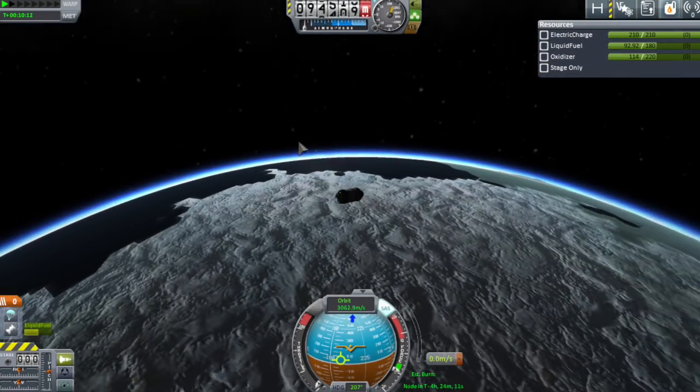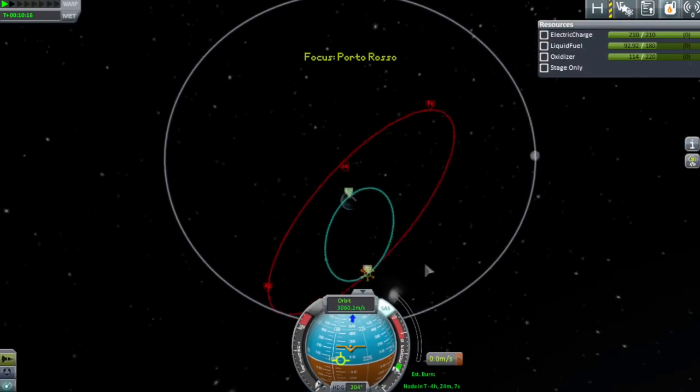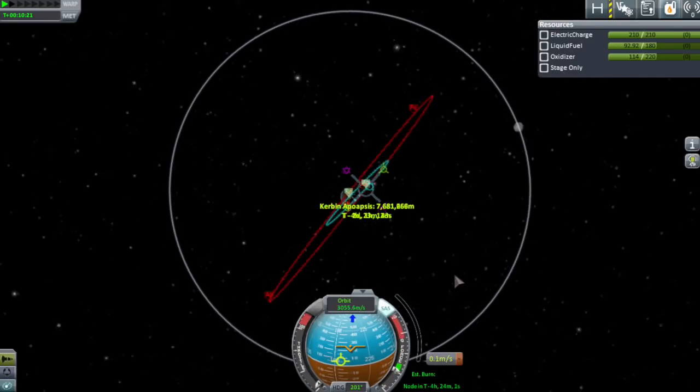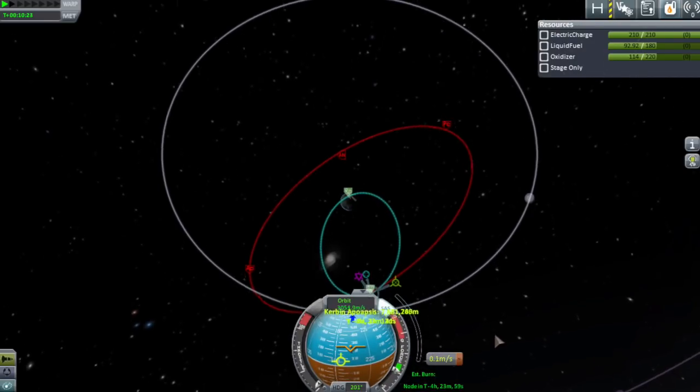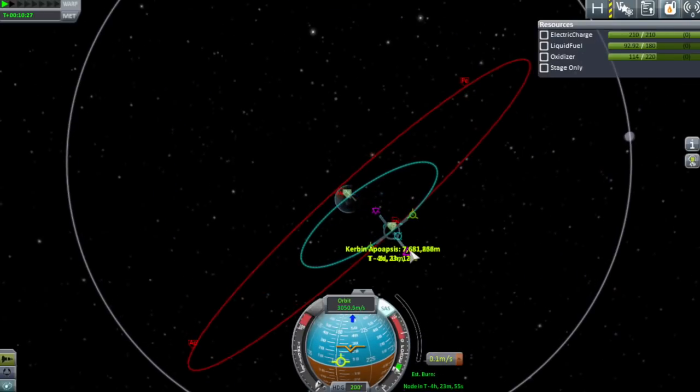Just watching this — look as we fly over the pole. You have not seen the pole before! That is a new biome, incidentally, if you want to go out there and collect the science — it's just there waiting for you. So to adjust the plane change and the inclination, you can drag these purple nodes. I'm going to drag this one down and see how that looks.